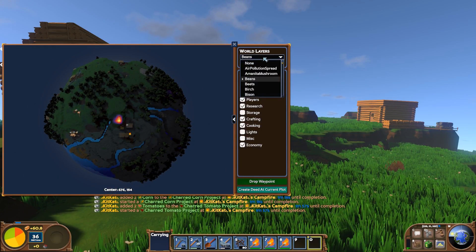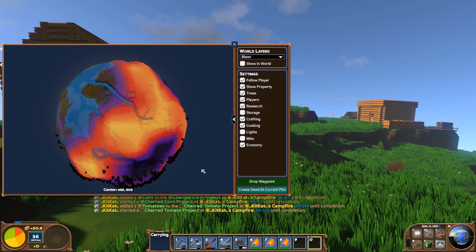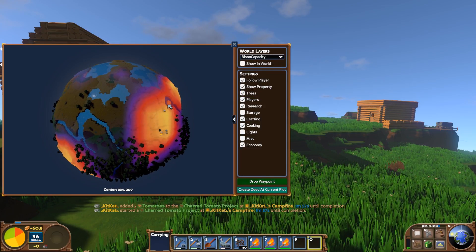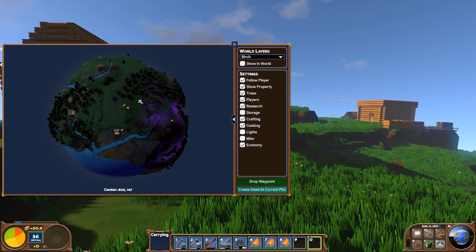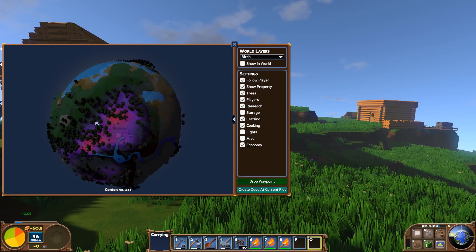I'm going to get to the best part of this very shortly, but I wanted to show you some of the abilities you can use here. So that's bison. I don't know if this shows you the actual existence of bison, because the map is the same as bison carrying capacity - how capable the world is of keeping bison. You have this for every creature in the game. You also have it for various types of trees. So you can look and go, okay, this is clearly not a birch forest, but over here this is a birch forest.